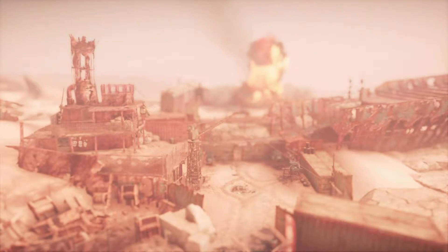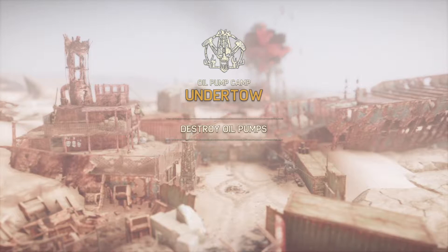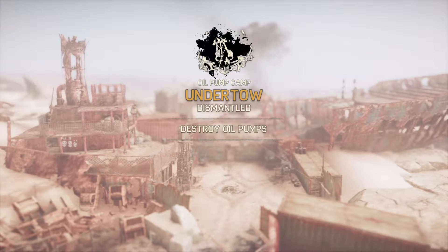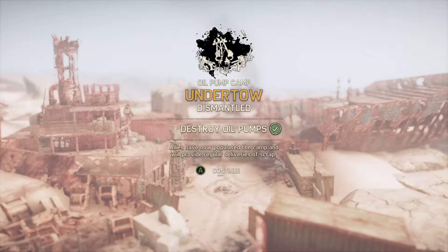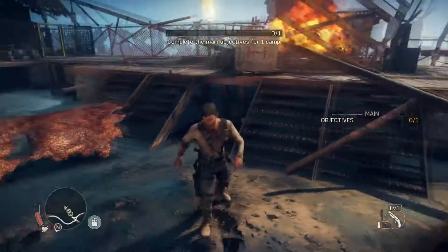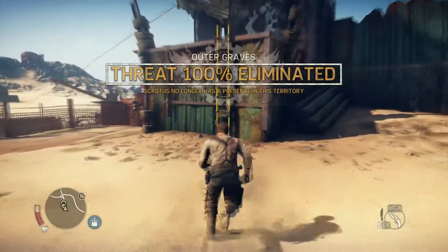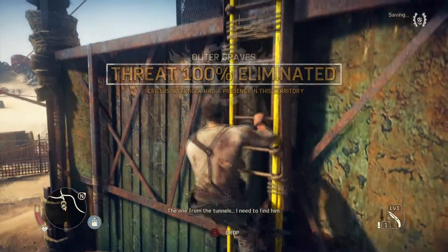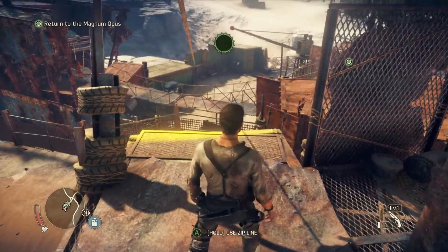Might wanna get away from that. Alright. All scavengers have now populated the camp and will provide regular deliveries of scrap. 85% — we didn't get two scrap unfortunately, but I didn't wanna look for everything, so whatever. The one from the tunnels, I need to find him. I'm sure you do, Max. I'm sure you do. Roadkill. Level six.